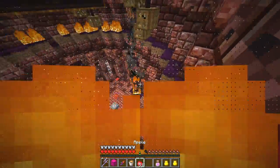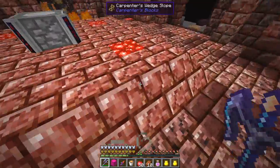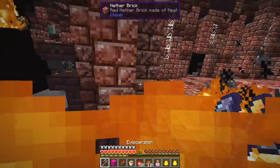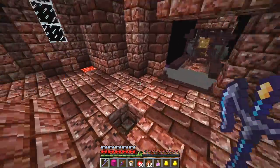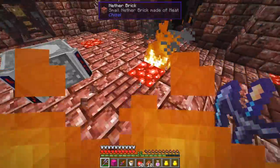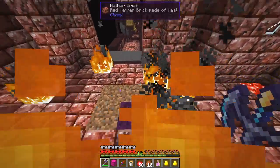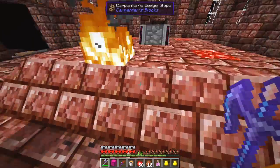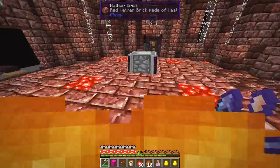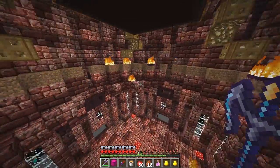Now the cursed earth has all been destroyed but we've got a few mobs around here. There is one side where the evolved blazes spawn continuously, and the other sides they don't spawn. It's a one-hit weapon so you can put everything out. I'm going to have to wait for them to come and attack any remaining cursed earth again. All of the cursed earth over here is either on fire or has been destroyed — I don't see any more.